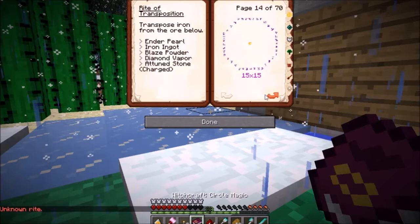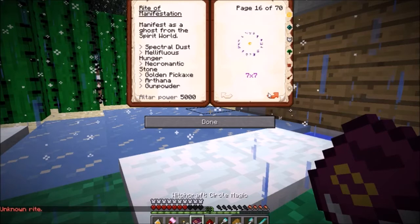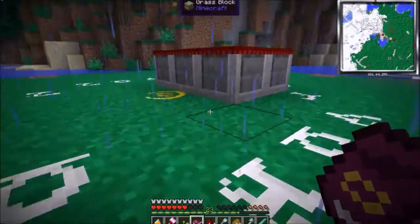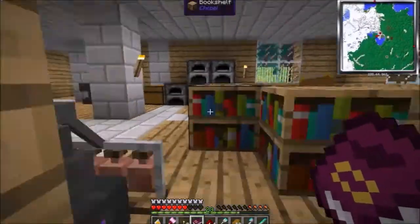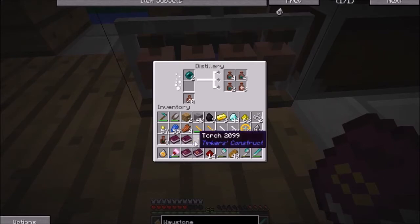Holy shit — rite of transposition: transpose iron from the ore below. So you just get iron? That's amazing! Call animals — coven of three or more. Rite of manifestation — I can do this one: feather and waystone. Monsters cannot enter the circle, lasts indefinitely but requires sixteen powers per second. How do I get that? I don't understand any of this. There wasn't like a guide to Witchery right here in a book?